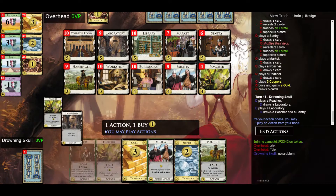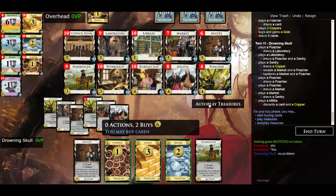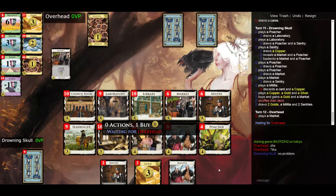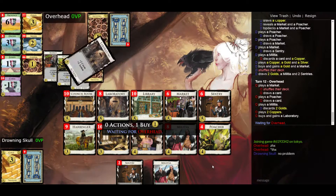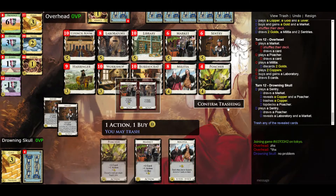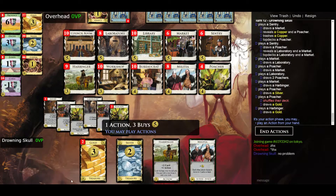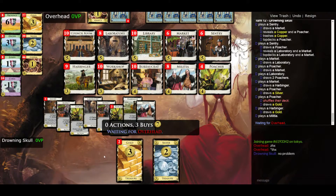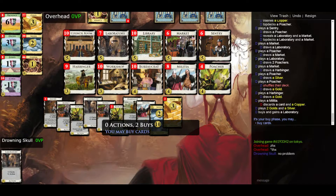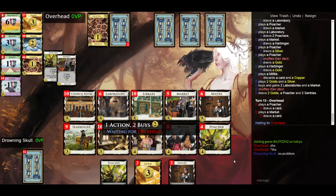Since we have the militia, one day you're going to discard something you didn't want to discard, and with the harbinger you can get it back. I only have this one copper left to trash. Let's get the market and another gold, but I'm going to add more labs — just want to boost the economy a bit. There goes the last copper.